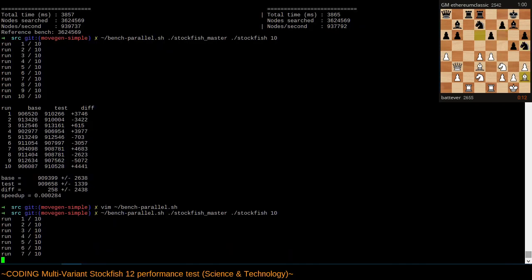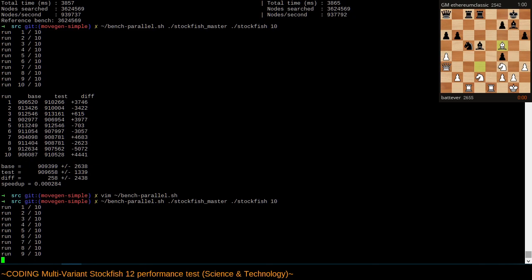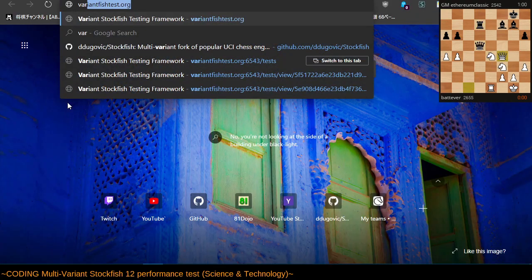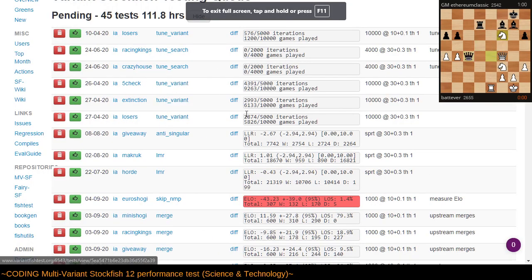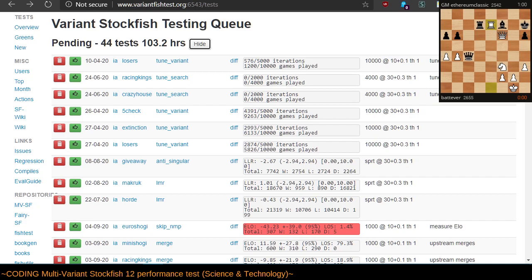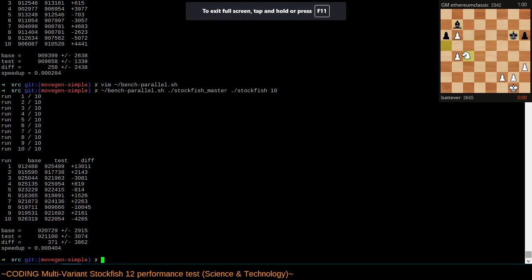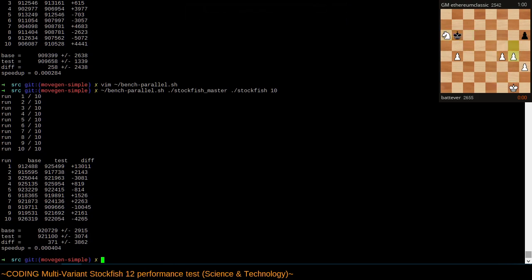All right, seven results now. Possibly I might take the rest of this testing offline, but you get the idea: run the old version and the new version of the code with the same parameters and see which performs better. If I have some positive tests here, maybe it's worth submitting, but it's really not worth submitting this to the cluster for verification. I closed that variant fish test page earlier — in theory I could submit my test there, but it would be a waste of their resources because all I'm changing is the move generator.